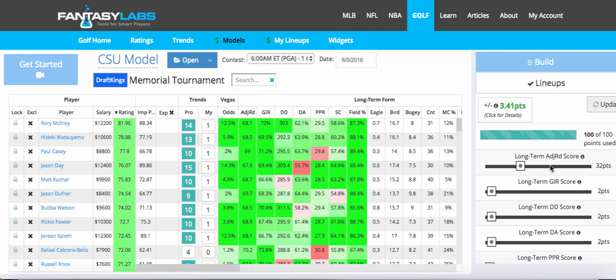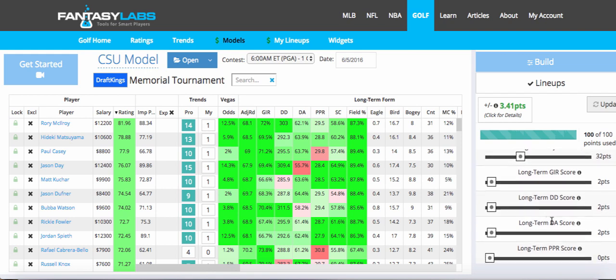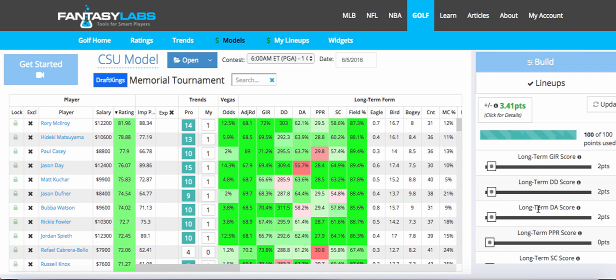Let's take a look at the sliders. I have long-term adjusted round at 32. I have long-term green in regulation at 2 — I normally don't have this too high; I had it a little higher last week. I would be fine moving this to 0, but I kept it in just to capture some green regulation guys, because that is a key stat this week. Long-term driving distance I have at 2, and long-term driving accuracy I have at 2. I weighted both of those in the model just a small bit to bump up the guys who hit it a little farther and the guys who hit it accurately.